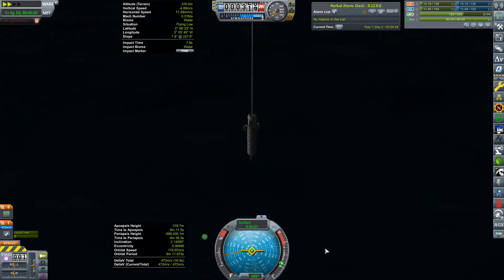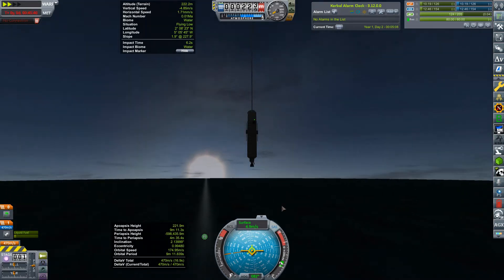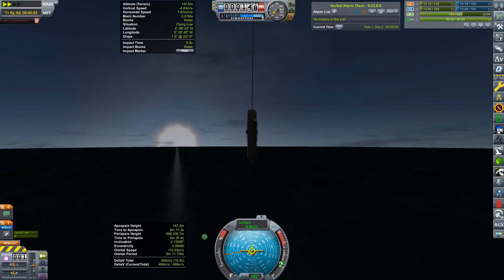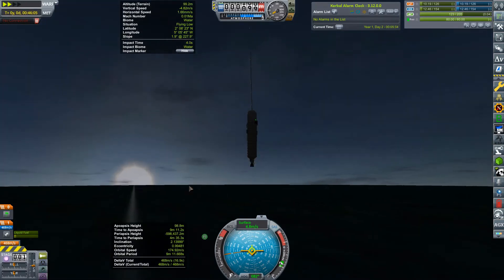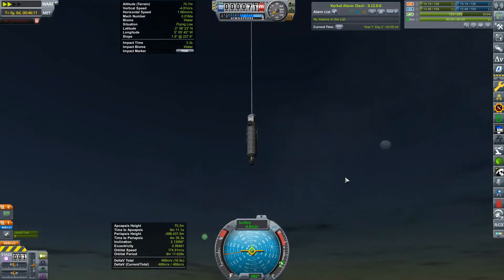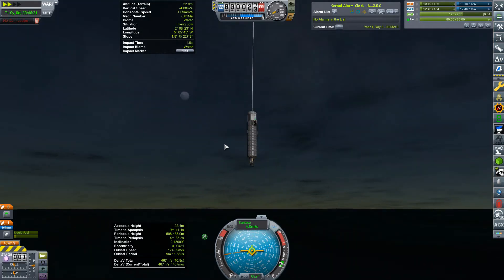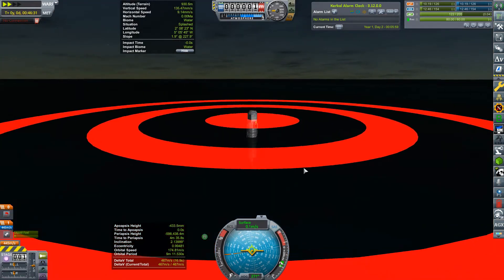Success! Below five metres per second, speed coming down. How brilliant. Glorious sunset — how lovely. Just grab a screenshot, because why not have a screenshot of a glorious sunset with a rocket descending on its parachute? Moon is nearly full at the moment, which is nice. And there, off in the distance, that's probably Mimus. Success — we are down.